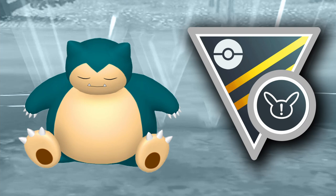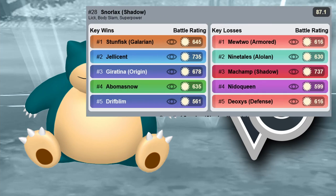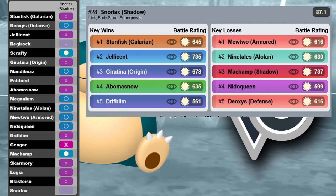Next we have Snorlax. Shadow Snorlax is a bit better than the normal version, but normal is also totally fine. You can counter all the ghost types in the meta while still having coverage against Stunfisk with Superpower. In general you have a good generalist with a lot of bulk and pressure from Body Slam, Superpower, and Lick. Snorlax is nearly always really good, especially in this meta with a lot of ghost types, as the lick damage just adds up over time.